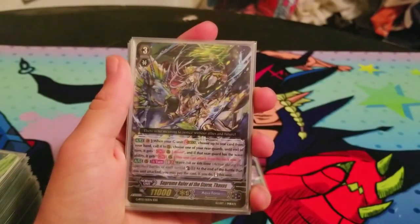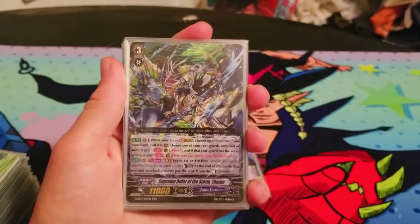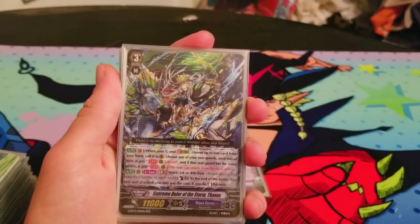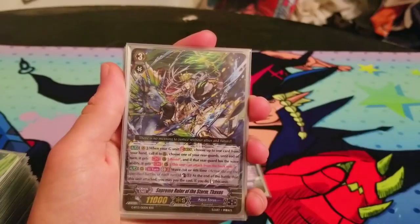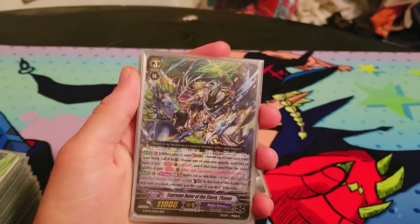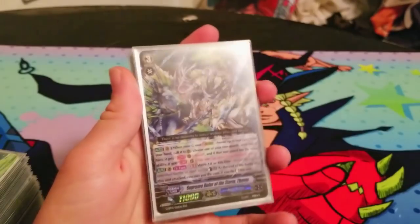Aquaforce needed that Resist. And if it has the wave ability, it can also attack from the back row. Its other skill, which I love, is a rearguard skill — GB2 once per turn, waves first or fourth time. After it attacks, you Counterblast one and re-stand it. There's a ruling about once-per-turn skills like these.